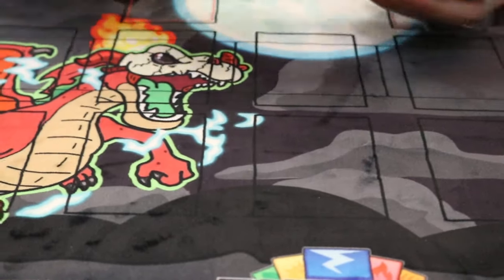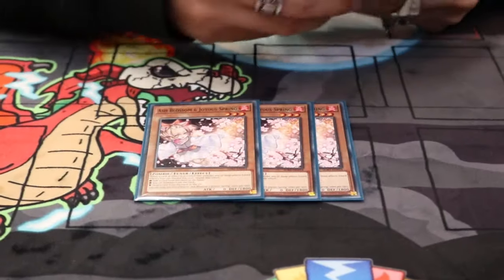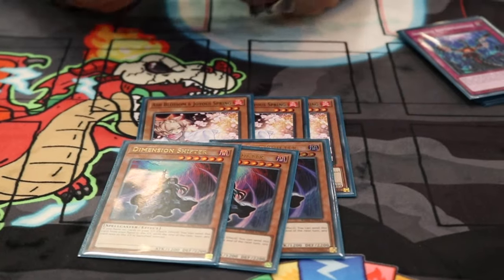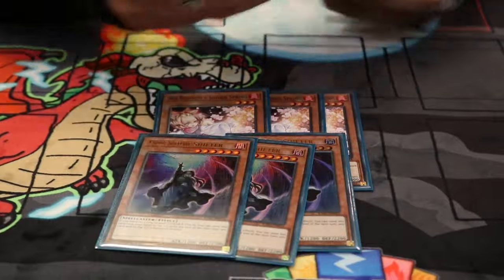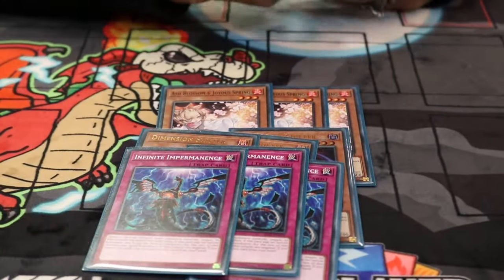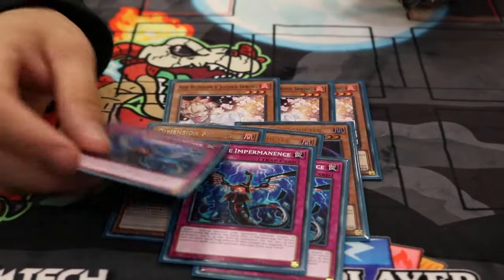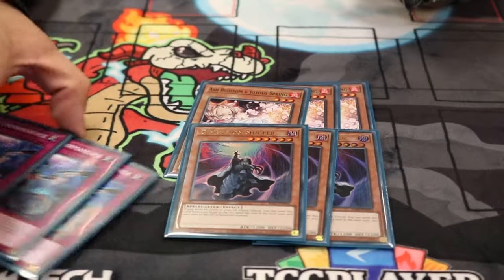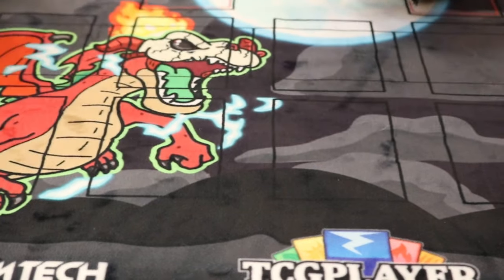Exodia Obliterate! For the hand traps, we played three Ash, three Shifter — this card is like one of your win conditions, as well as Secret Village. If you open that plus combo, the game is basically over for most decks. Then three Imperm to round off the hand traps — they're just the highest impact hand traps. This can be used as back row to make your board better, this is just a surprise from hand, and this shuts down some of the decks, so it's just really strong.